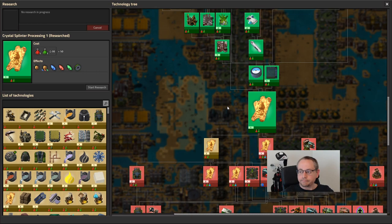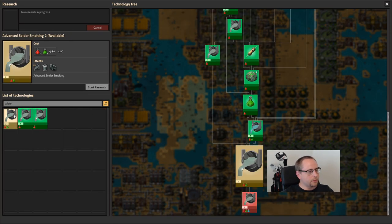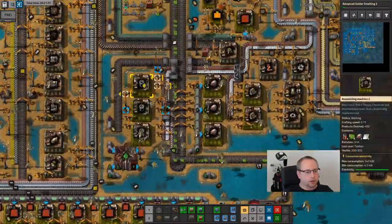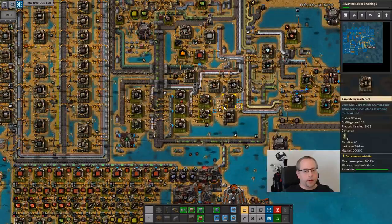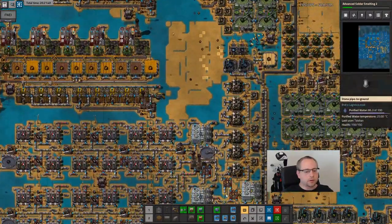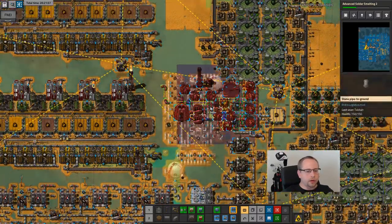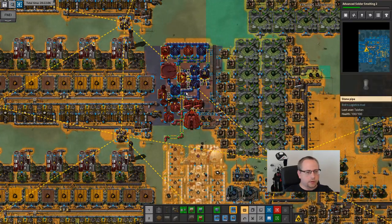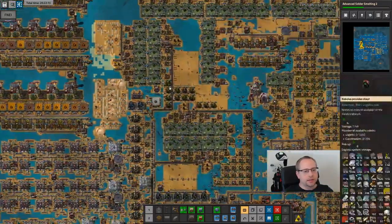Crystal splinter done. I'll do solder smelting. I was going to check if I'm making bots - I'm making a lot of logibots, which means blue science will suffer a bit. But I don't have red circuits anyway because logibots are so busy. I need to get more logibots and not tax them too much. Here's the plastics build, and right off of that we go into resin. This is a small build that makes like eight times as much plastic as the whole old thing.